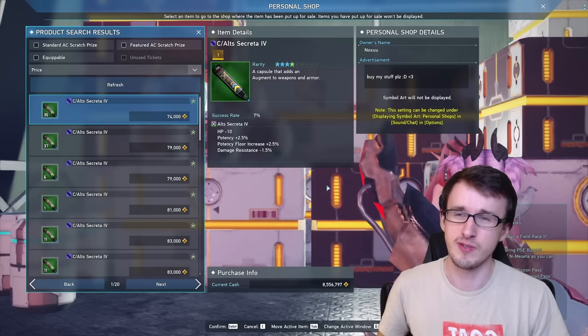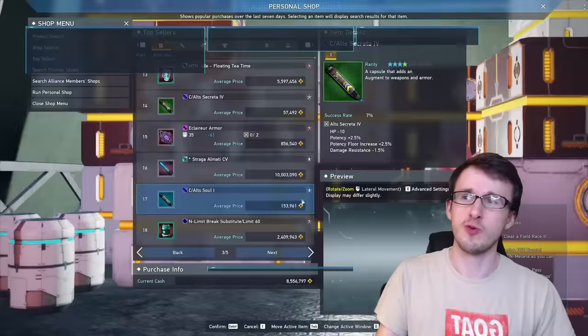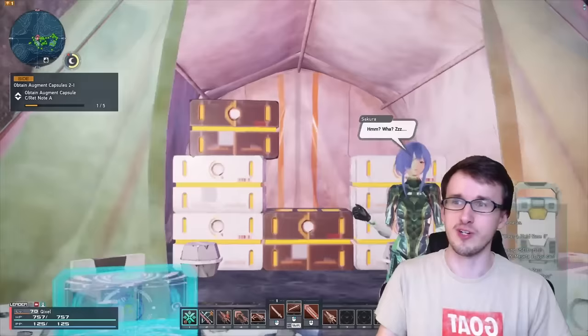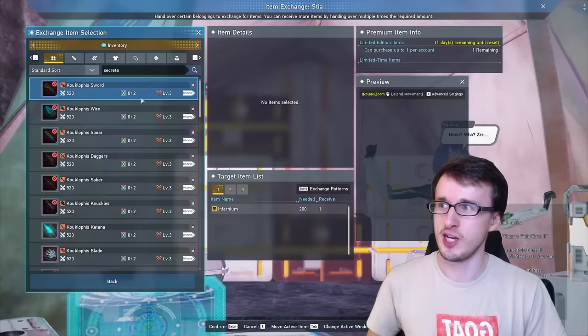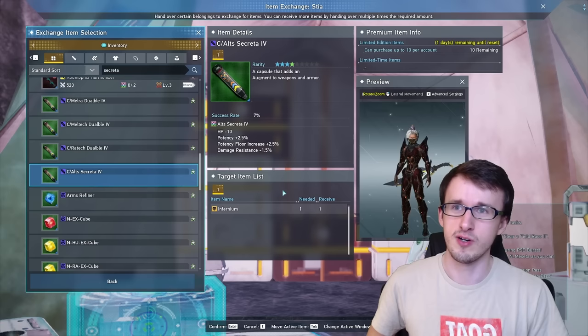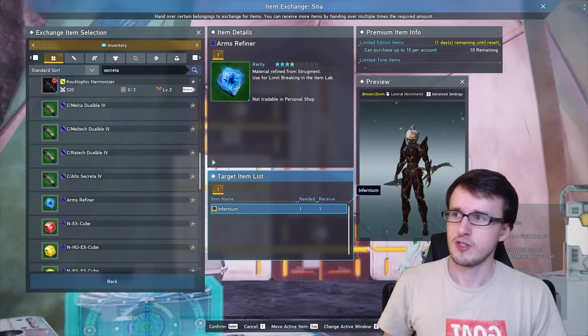As a side note, you can also get Alter Credit 4 essentially for free through other materials. Go to the Item Trader and then Item Exchange Stia, scroll down a little into the capsules — there's Alter Credit 4 right there, available one-to-one with the Infernium mineral we talked about earlier, and you get 10 per week. The other capsules in here aren't really worth anything, so just focus on getting that Alter Credit 4.